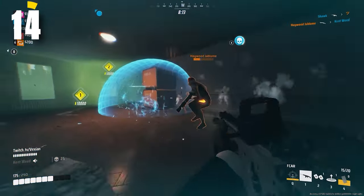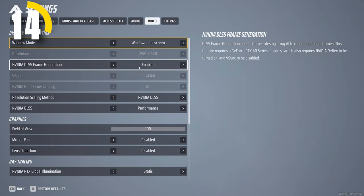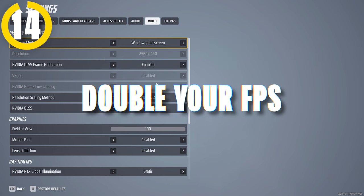For those of you lucky enough to have a 4090, be sure to turn on DLSS frame generation. Unfortunately, if you don't have a 4090, this setting won't be available to you, but if you have it, you can easily double your FPS with this setting alone.